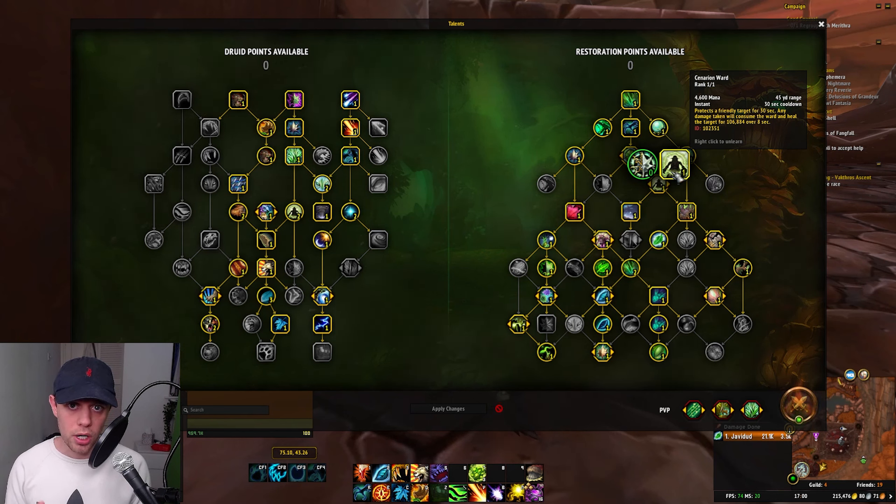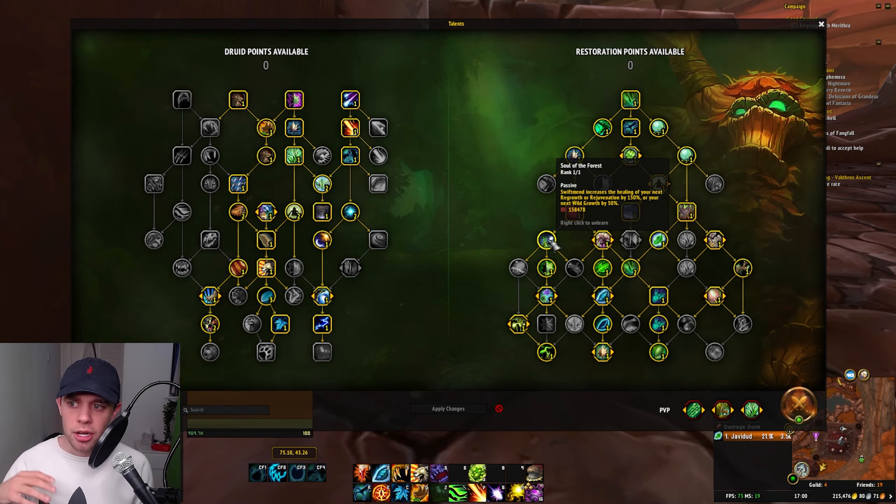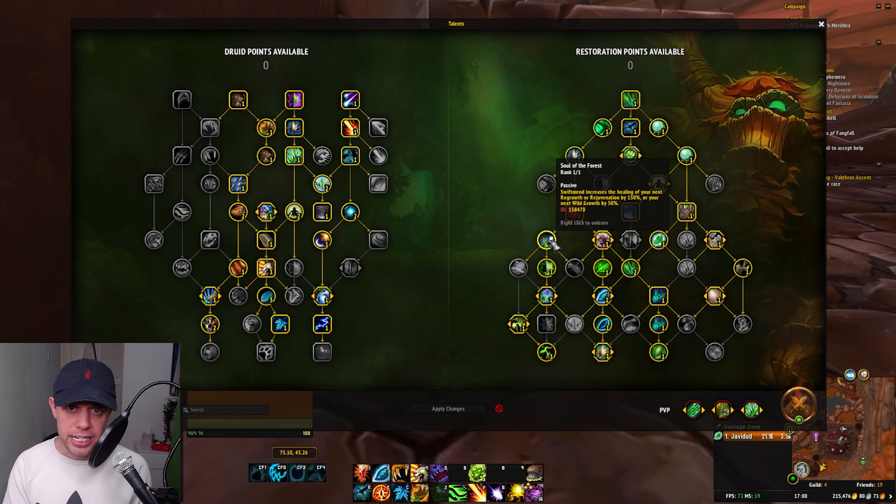We have Cenarion Ward here. This is a shield absorb you can put on someone on a 30-second cooldown. It's instant, and this is really great when we're on the move. It does also scale with your mastery, and it is going to be a heal over time as well, and therefore it is even more powerful in smaller teams like 2v2 or 3v3 Arena.